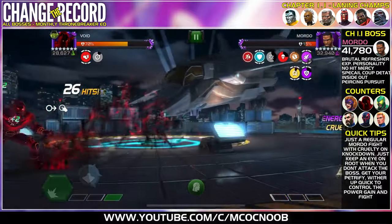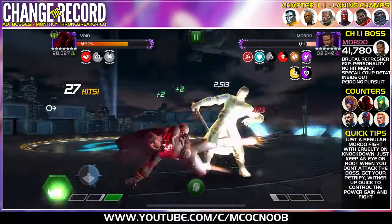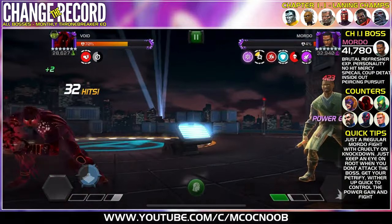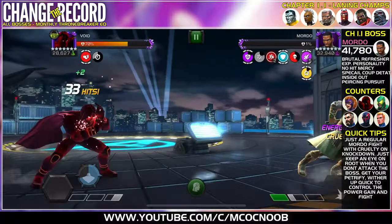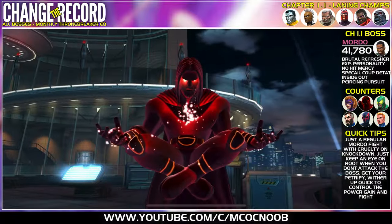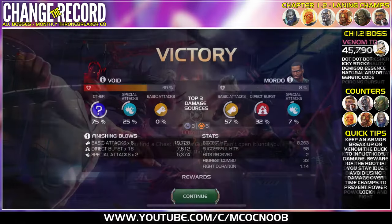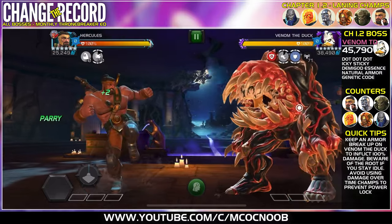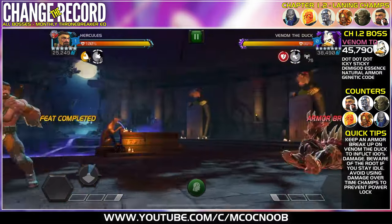For the lanes, you have to bring in Mutant champions. There are a lot of buffs — my favorites are Colossus, Storm, Old Man Logan, and Magneto. All of those work. You get all the buffs, you knock down, they go Unblockable, and you get extra Furies whenever you attack the opponent.